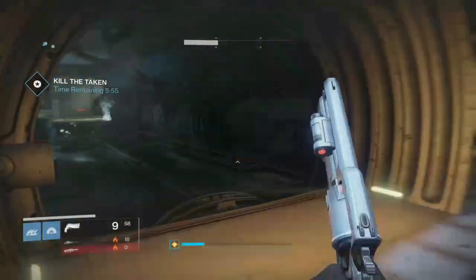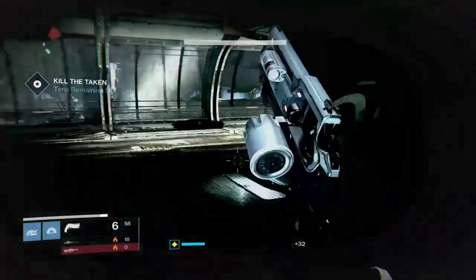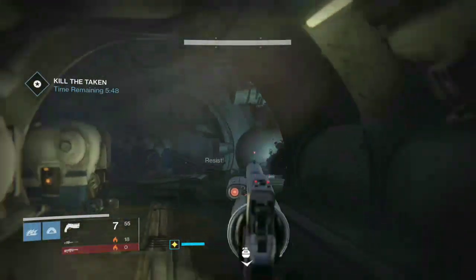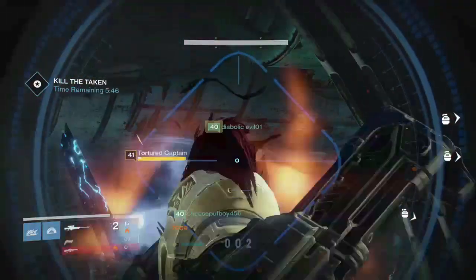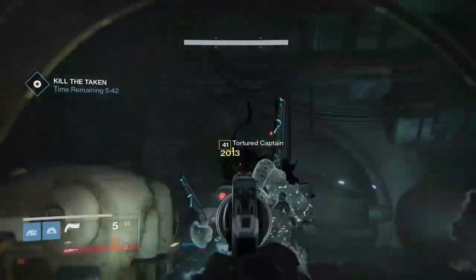Then you go through a bunch of other hallways where there's going to be a Taken captain, some knights, and possibly some other enemies. You want to take them all out as fast as you can. Be sure you have enough time because you have to get to the boss.